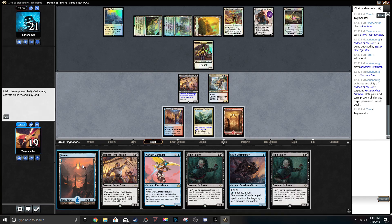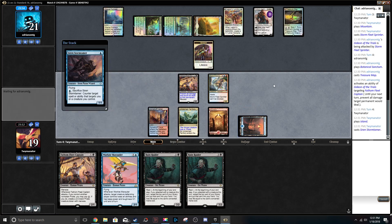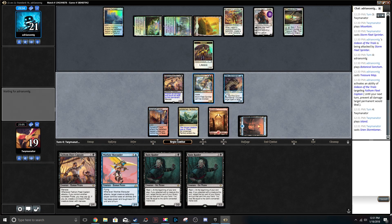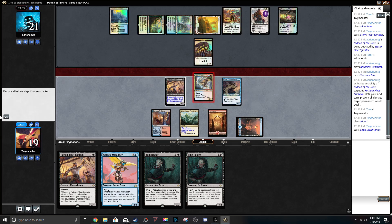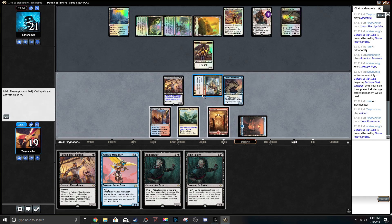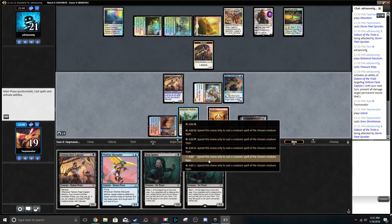We draw another Ruin Raider. We're gonna go Island into Siren Storm Tamer. Go to combat. The reason for playing Siren Storm Tamer there is just in case he has some one-mana answer. In this instance there's nothing at one mana in white and blue in standard that can do anything, but I could Siren Storm Tamer and then do another Fathom Fleet Captain if I wanted to — but right now I think it's gotta be Ruin Raider.